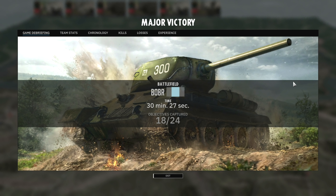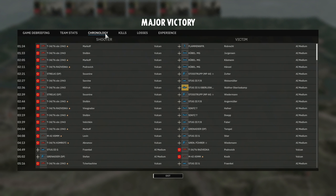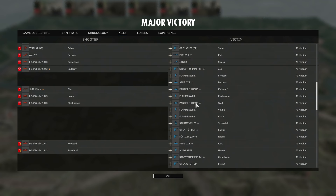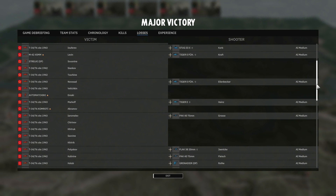We've won the game after 30 minutes and 27 seconds, holding 18 of the objectives at the end. In the team statistics you can see kills and losses. The chronology tab shows the order in which all units died across the game. The kills tab shows which units performed best — great for identifying the MVPs of your battles. The losses tab shows what dealt the most damage to your units; in this case a PaK 40 killed five of my T-34-76s, which was due to either lack of recon or lack of infantry support — a balance you'll learn with more experience.